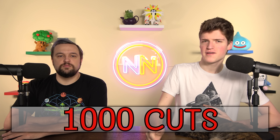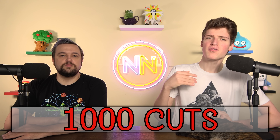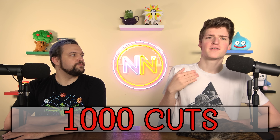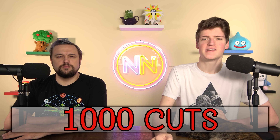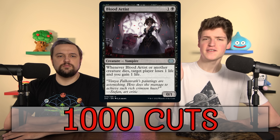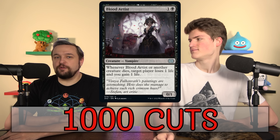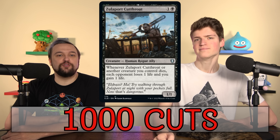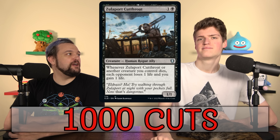Another common way to win is what we're calling death by a thousand cuts. This is almost never the primary way you close out games, but it will always be capable of closing out games. It's all the triggers that deal one or two damage or make opponents lose life, happening over and over. For example, Blood Artist: if creatures are dying or you're sacrificing them, you get to drain people out — if someone's at 12 life, they're dead.